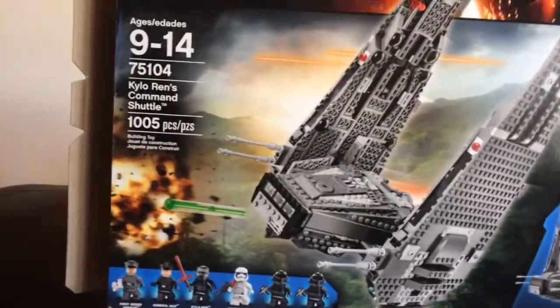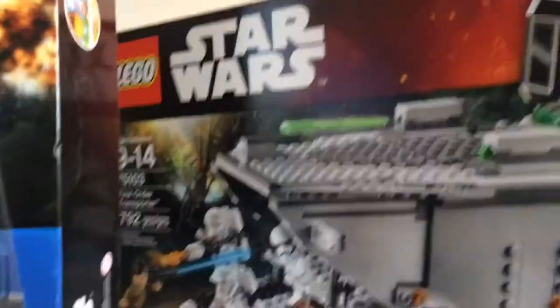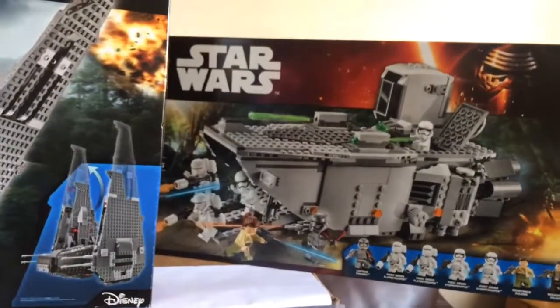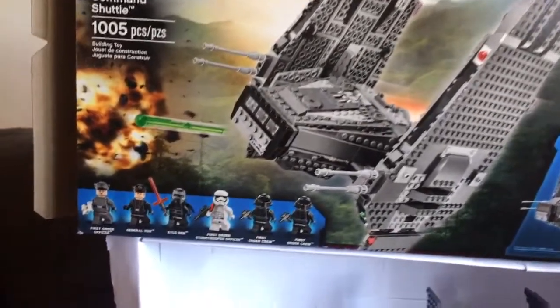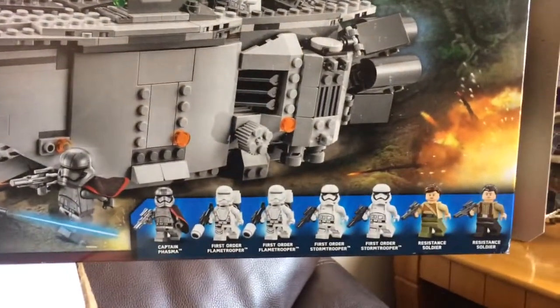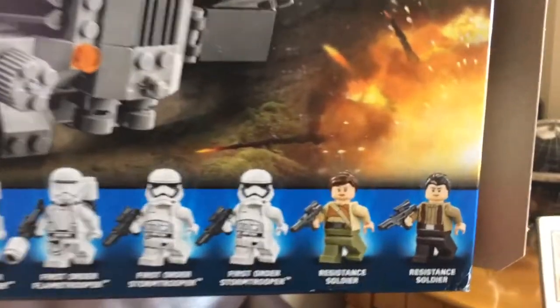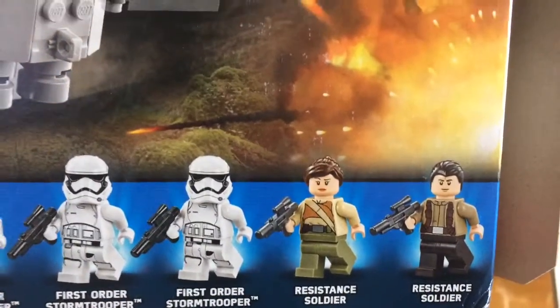We're here to review Kylo Ren's command shuttle and the First Order Transporter — new sets from the Force Awakens movie. The command shuttle comes with six figures, the Transporter comes with seven. We're going to take two away because we do not like rebels, so they will not be part of this review.